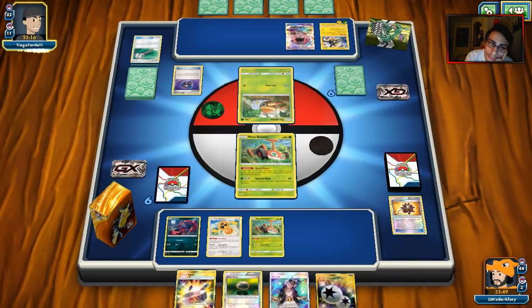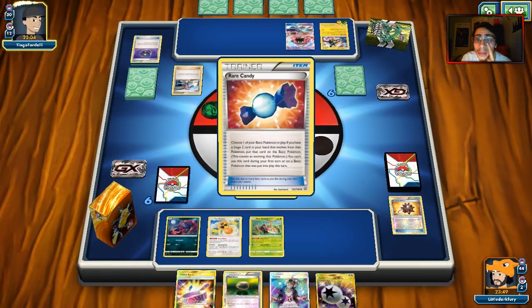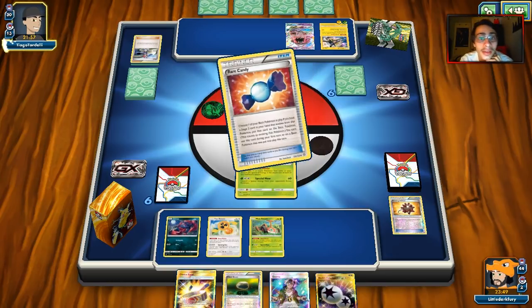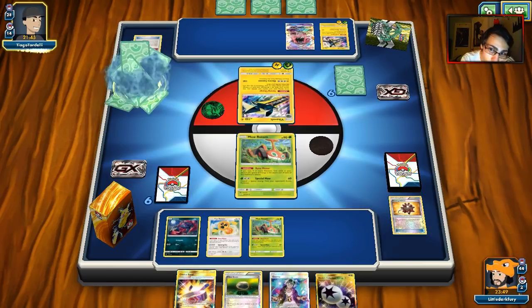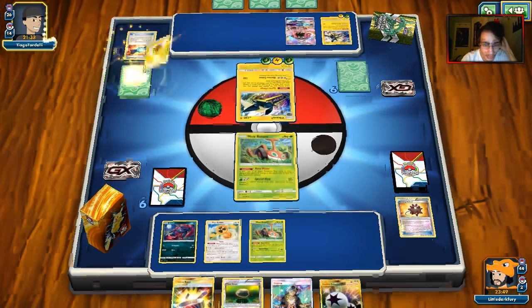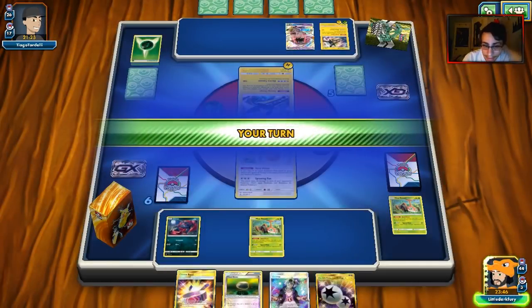Every time I play against Vikabulu they always have Rare Candies in their hand, literally on the second turn. We're going to get knocked out here — he'll burn a lot of energy to do 150, which I'm fine with. I'm trying to think of a way out. I don't want to lose because we're not drawing very well. We drew a Sycamore though, which is good, so we can get things going. With five tools in discard we need four more.